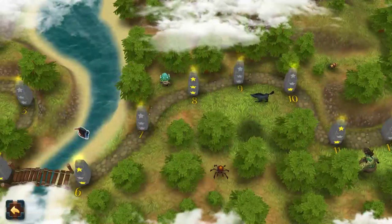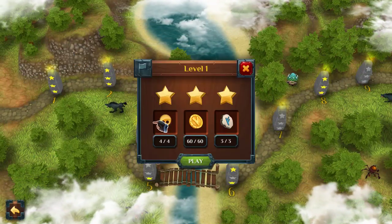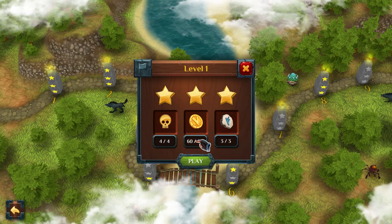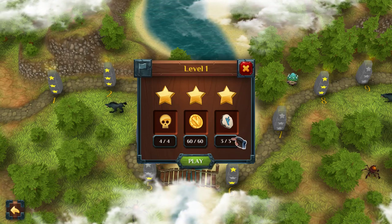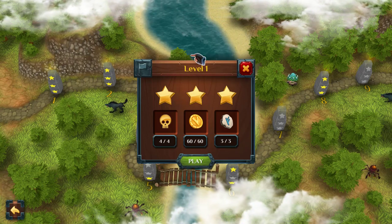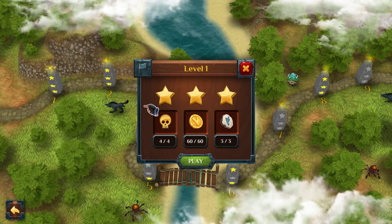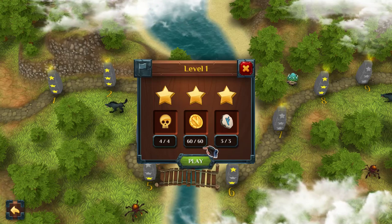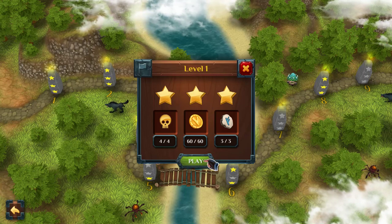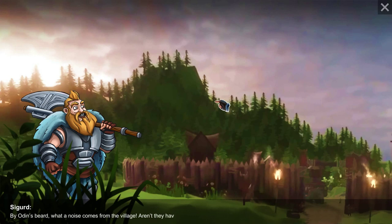Here's the first level with three stars. Each star has a condition: one star for killing all the enemies in the area, one for collecting all the coins, and one for collecting all the hidden runes. Do these stars add up to something like secret levels? I don't know — that'll be for you to find out. It could just be for tracking what you've done in a level and what to improve, but collecting everything makes Sigvard stronger and that makes things easier in the long run.